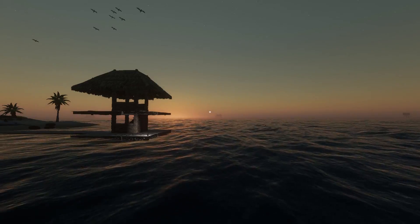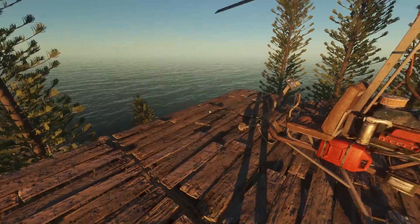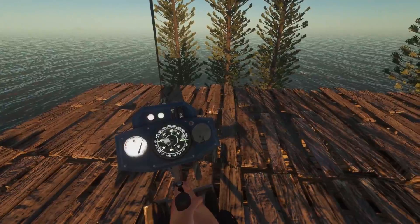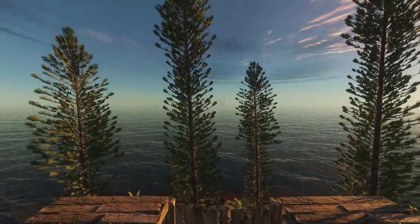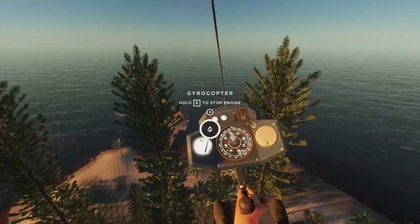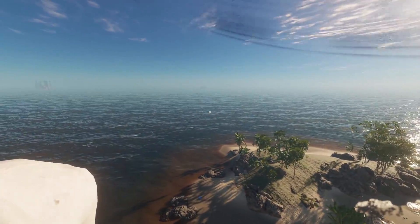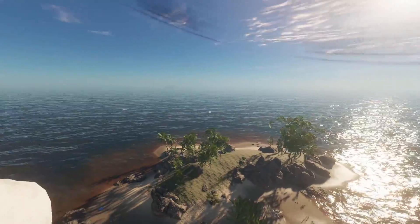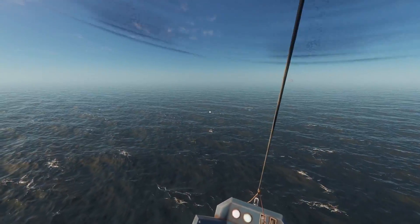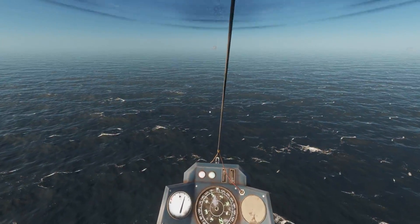I'm going to change things up a little bit here. Today's episode was supposed to be shark hunting, so we're going to head to another island. I'm going to top up the gyrocopter and we're going to head out. I've got pretty much everything that I need. That way is the dead end of the map, so let's head south. I think I've hit the eastern edge of the map. We're going to go past the Megalodon mission, which apparently is at the corner of the map — that's surprising — and go straight south.